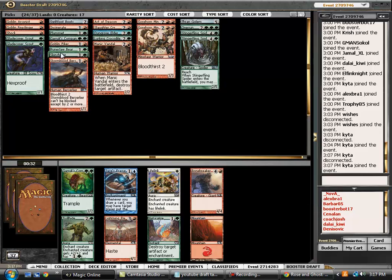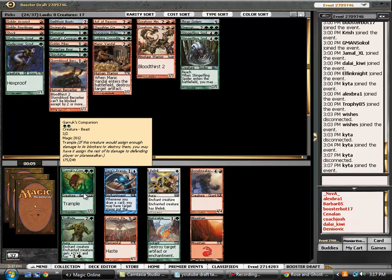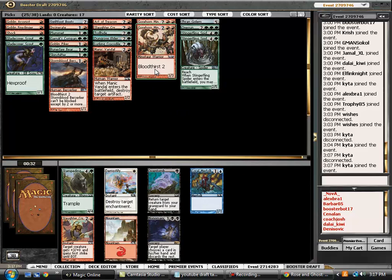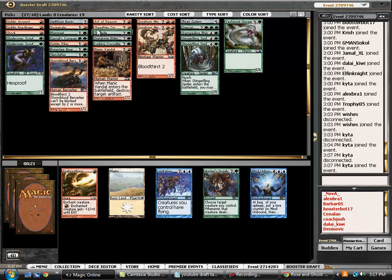Trollhide versus Garruk's Companion — we already have a decent number of creatures at this point. There can be an argument made for really both of these options. I think this is actually kind of close, but I'm going to take the Trollhide and just hedge. It's definitely a card we're going to play, and it makes Thran Golem much better if we play it. I'm not sure if that's right, but Trollhide is a good enough card that we can make room for it. If we can put it on our Berserkers or anything like that, it just becomes so much better.